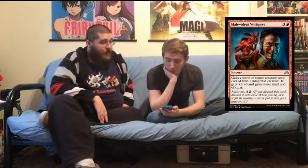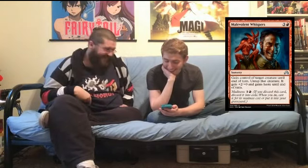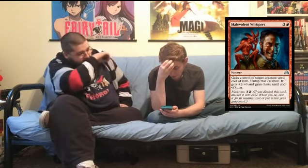Bewitching Whispers — four mana sorcery. Gain control of target creature until end of turn, untap it, it gets plus two plus seven and gains haste. Madness for four — exactly the same cost. We've had this card before without madness and it's always fine. Your non-aggressive decks need not apply, but in your aggro decks it's a good card. These go so late in draft — if you want one for your deck, do not prioritize it, it'll come back.